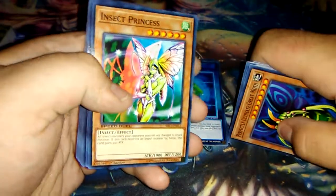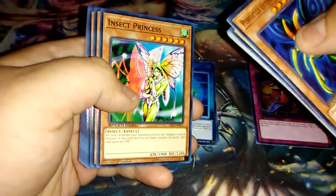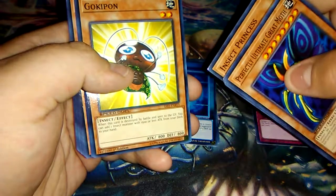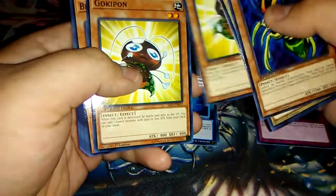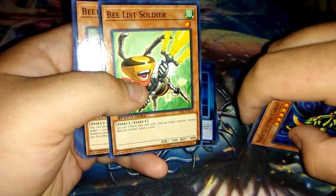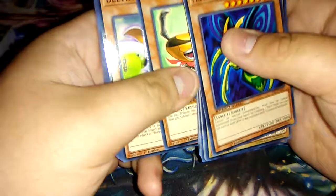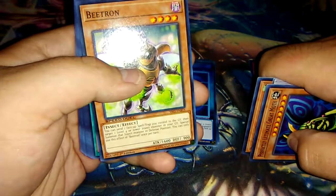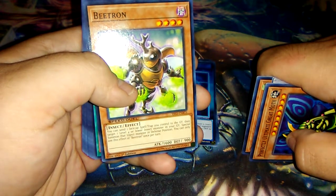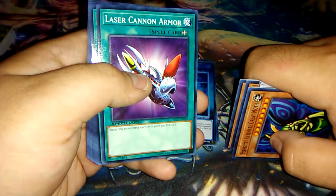Pin Chopper is another solid old-school card. Insect Princess is interesting because with Hidden Parasite there's some really crazy things you could do — she gains 500 attack for each insect monster she destroys by battle. We got two copies of Gokupon, a nice way to search when it gets destroyed by battle. B-List Soldier has actually never been reprinted — you tribute him face-up with an insect and draw two cards. Beetron also never gotten a reprint — send a face-up Swallowing Trap to the graveyard, target a level four or lower insect in your graveyard and special summon it in defense position.